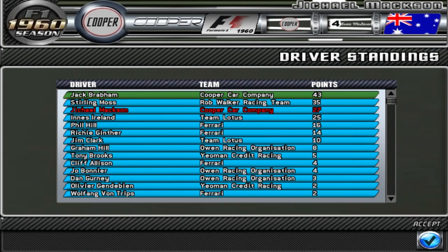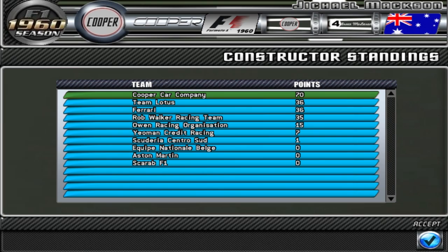Well, we're still mathematically in contention — it's just going to be very unlikely that Jack doesn't score a point between now and then. We can score a maximum of 18 points, which would give us 45 total. Assuming Jack Rubin doesn't score for the next two races, we'd win the championship — but I don't think that'll happen. Cooper are on 70 points, and it's very close between Rob Walker Racing, Ferrari, and Team Lotus for the other places. Thanks for watching — the next race will be at Monza, the 10K version with the banking. See you then. Goodbye.